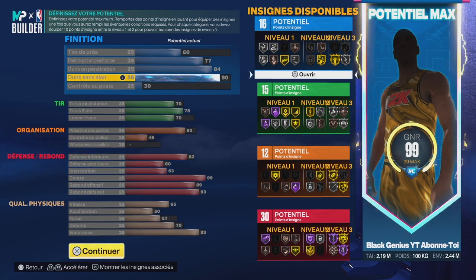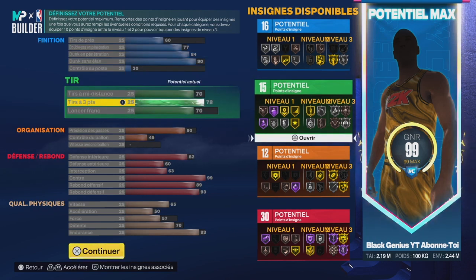90 en dunk sans élan, c'est largement suffisant pour finir à l'anneau en dessous quand on est contesté. En tir on a 15 badges avec le tir à 3 points à 78. Je vous garantis que je shoote avec lui avec facilité grâce au shoot que j'ai équipé. Je ne sais pas si vous avez vu la dernière vidéo que j'ai faite sur les shoots — je vous ai expliqué qu'avec ce joueur et ce shoot j'arrivais à faire vraiment des miracles. Je laisserai la vidéo en haut à droite.